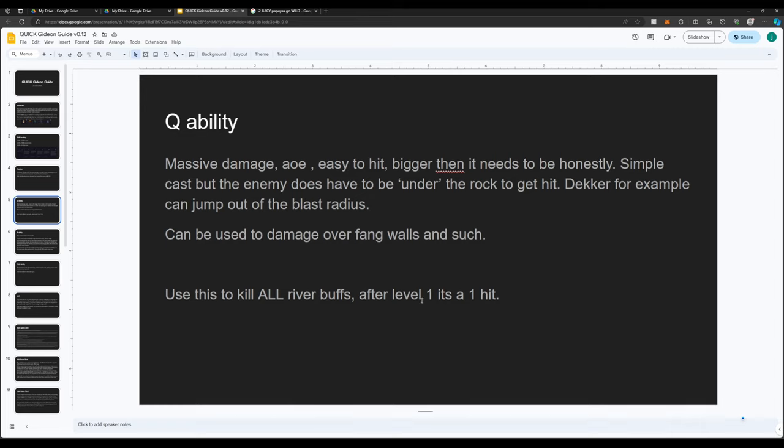After level one, it is a one-hit on river buffs. Once you get to level two and your stats are buffed, on your second river buff it's going to be a one-hit. So it's a fast clear and you can just teleport out.